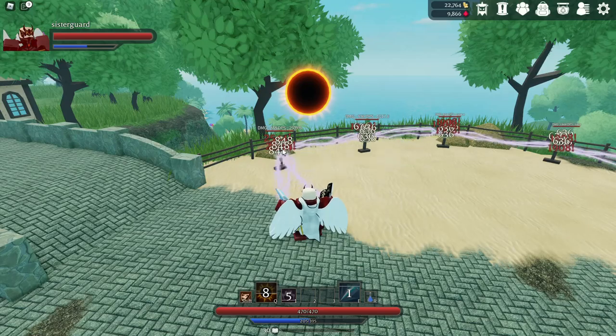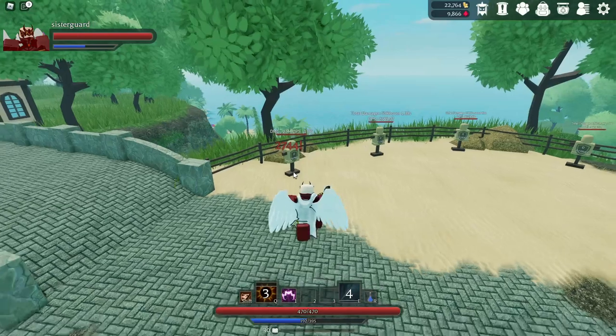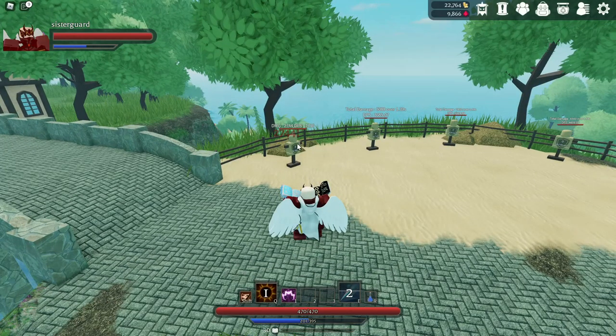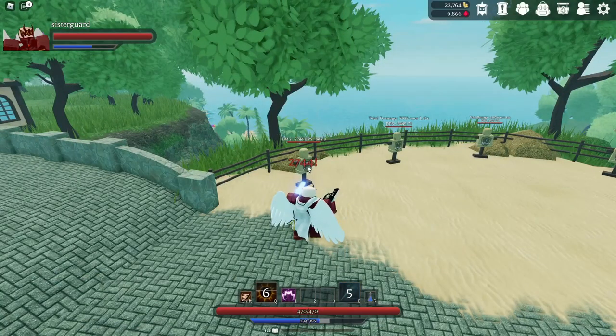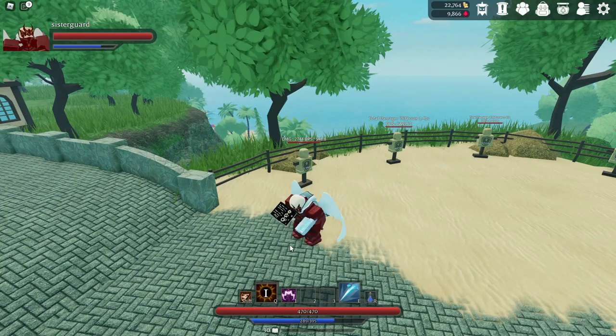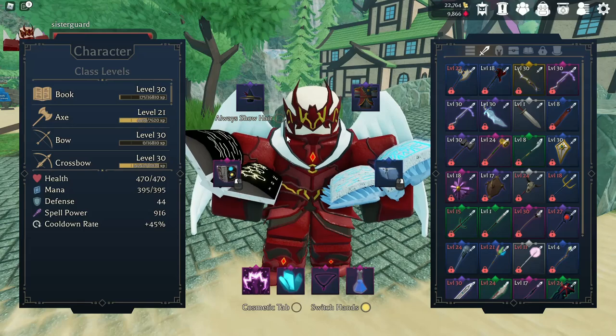Let's buff it, hit the spell ability — and just insane amounts of damage. That sounds like fun. As you can see, I am burning through my mana fast — my mana does not stand a chance. Dual spell books is also something a lot of people run.